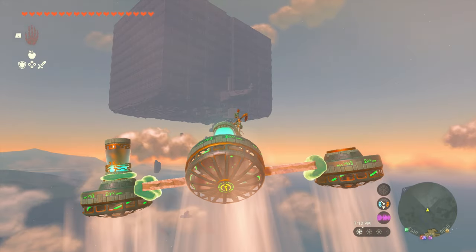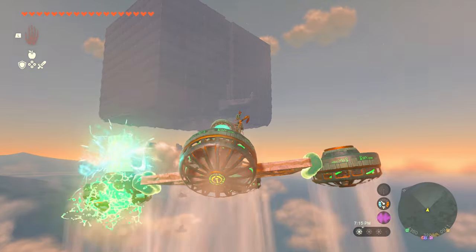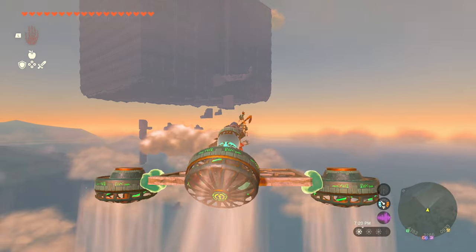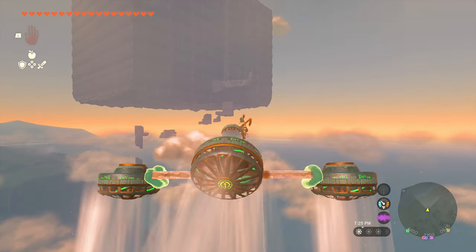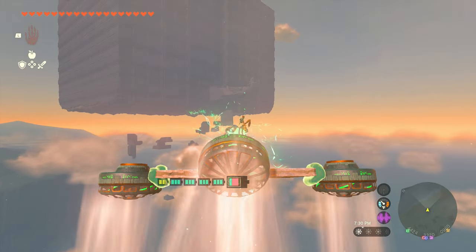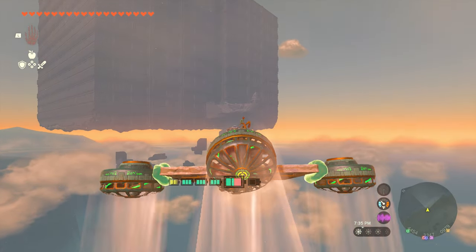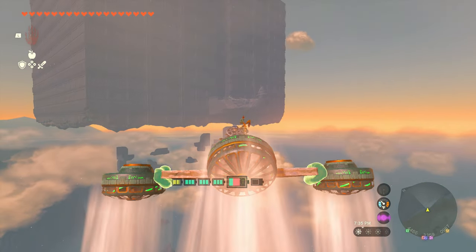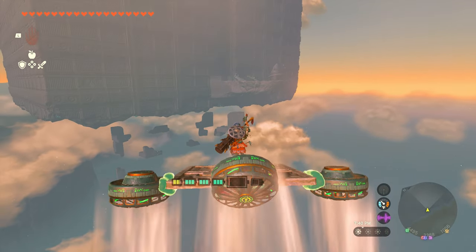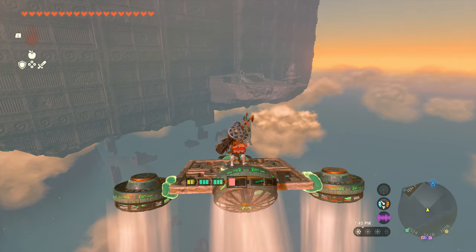I'm just holding forward on the stick ever so slightly to give us a bit more aggressive pitch, which gets us closer to the Labyrinth. I have about four and two-thirds battery, so you need a lot of battery — this flying machine is quite expensive on battery. Eventually you're going to hit a low gravity zone, and then you can just jump off and bail.